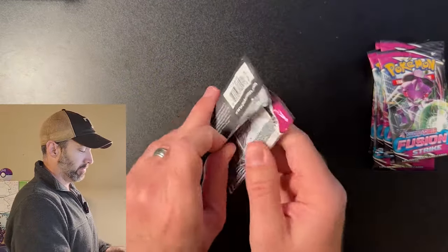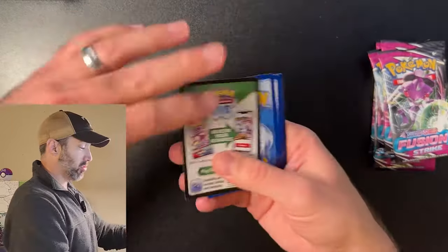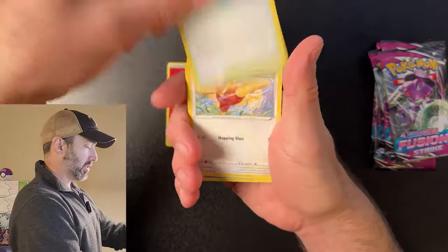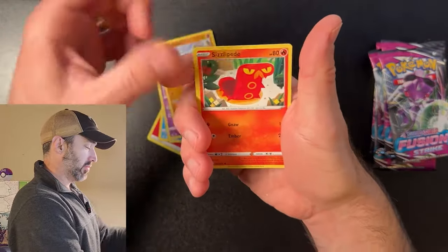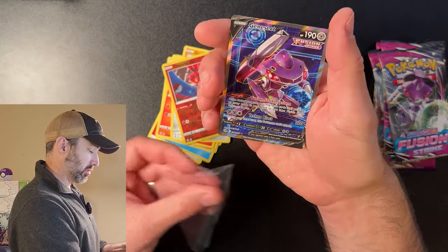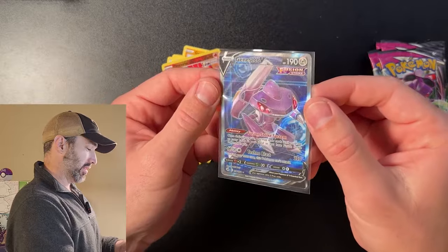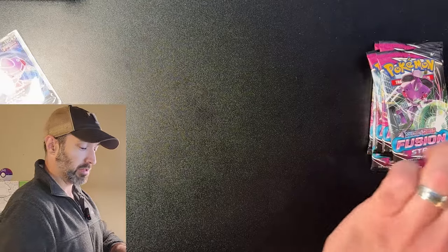Pack number two. These are opening so easily, which probably means these packs are kind of old — which is either good or bad. We got a Fire Energy, Scatter's Park, Lopunny, Marshtomp, Irokuda, Snubble, Geodude, Slipazit, Fkufki, Onkoryo. A nice full art Genesect — that's a cool card. Probably not worth much, but look at that texture. That's nice. So one hit, two packs in. I'll take it.